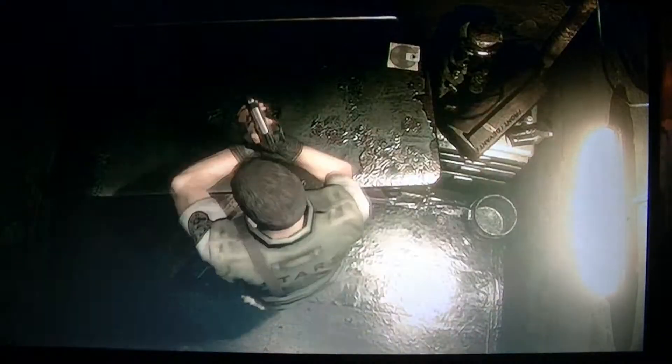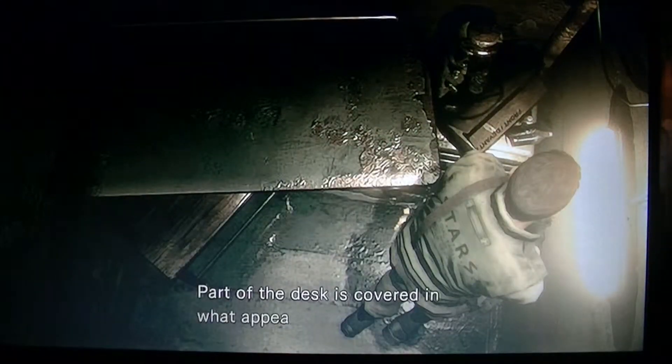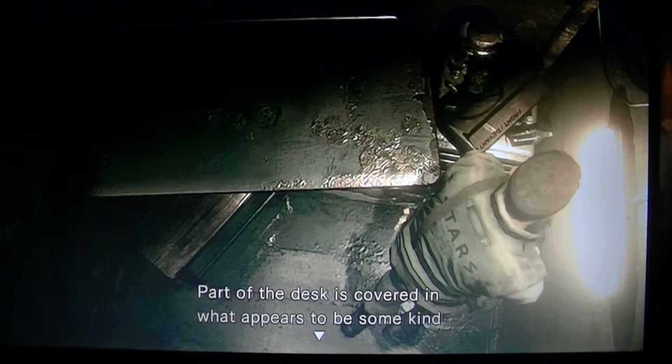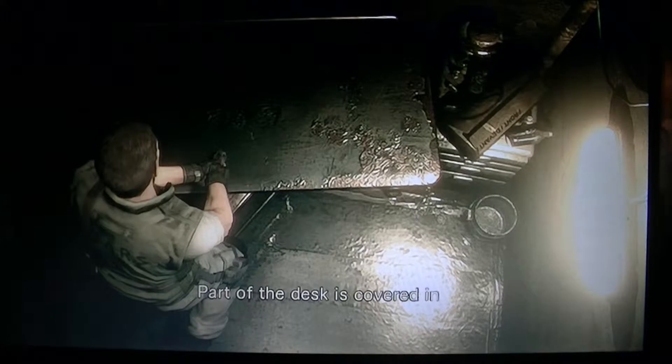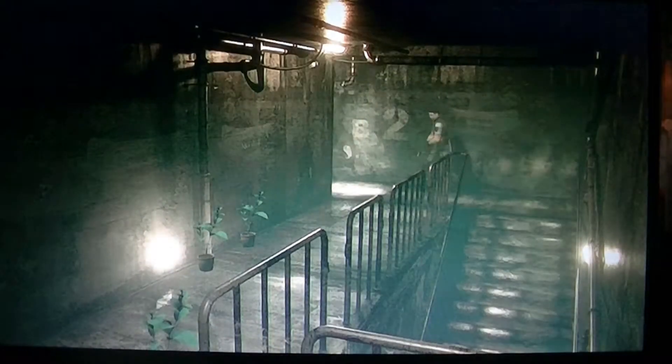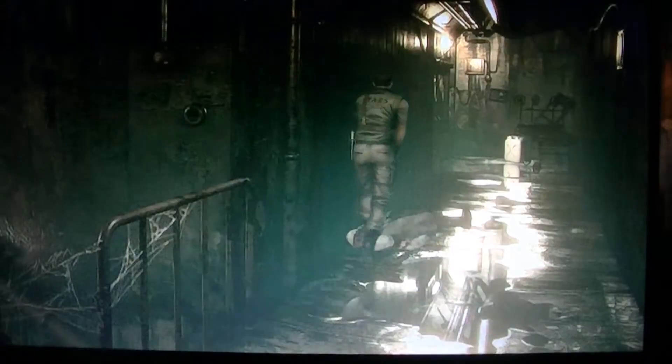That's two - I got two mold disks. I want the other ones in the storage box. Part of the desk is covered in what appears to be some kind of asset, so that's all that was over here. That was easy - a modus in the corner. I'm gonna take these modus back.